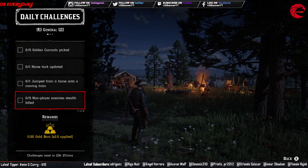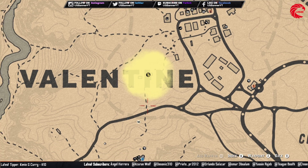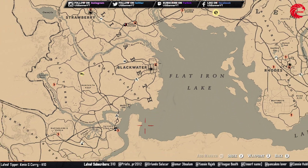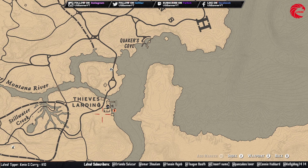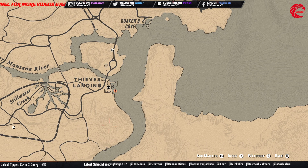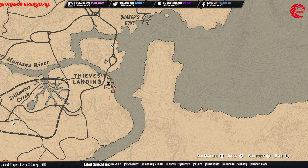Then you have to do five non-player enemy stealth kills. For stealth kills you can go to Thieves' Landing — I already made a video on that. This is the stealth kill area at Thieves' Landing. Go over there, there are lots of outlaws already as enemies. Kill them before they see you using a bow. If you kill one or two and they spot you, just run away or respawn your character and they won't be enemies anymore — then kill them again. I'll link that video so you can check how to do it.